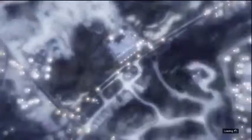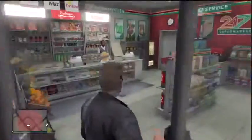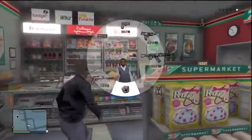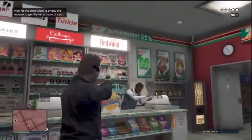Then, once you have seen that, you want to back out of the menu, and it will take you back to where you were before, just outside the convenience store. The great thing is, you won't have any cops on you, and you can go back and rob that convenience store again.